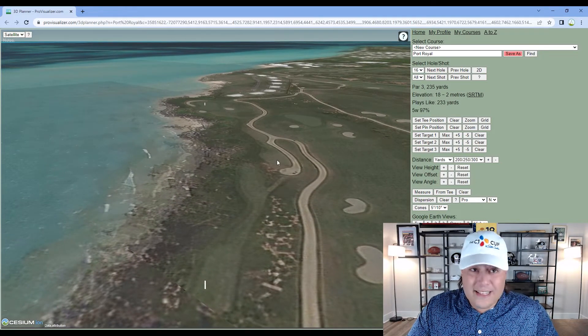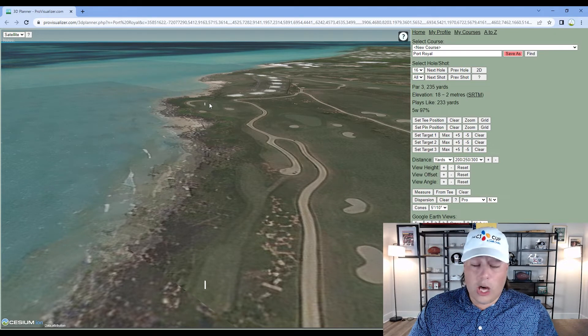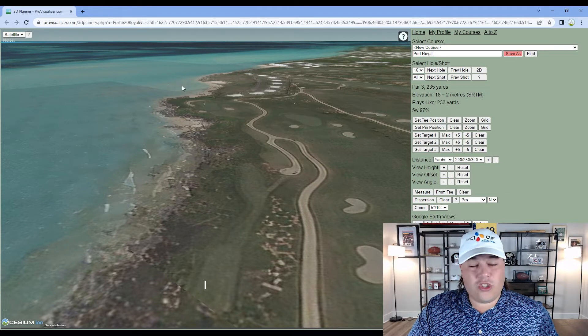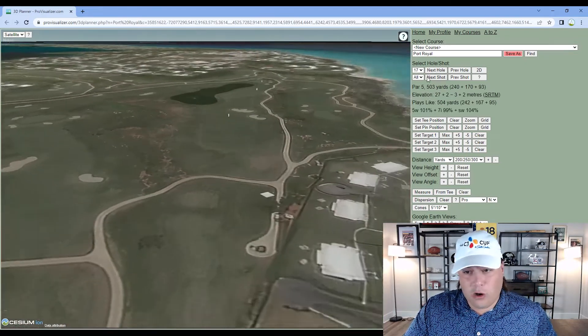Hole sixteen is probably the most difficult hole on property. It plays slightly downhill — about two yards — at 233 yards over a natural area. From the visual it's a cliff with the beach and waves splashing below, so you must hit over the water. The wind often plays slightly downwind with a crosswind, or pretty much directly left to right. If you get a funky wind coming from the opposite direction, balls get pushed into the hazard, making it extremely difficult pretty much no matter what.